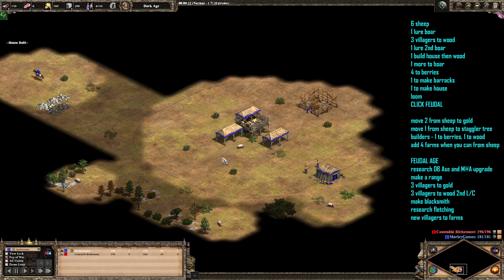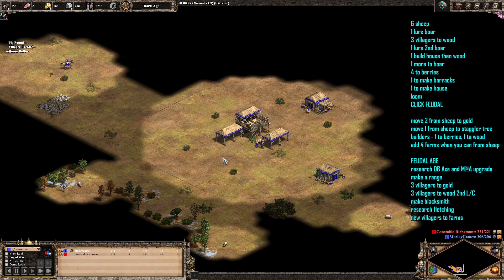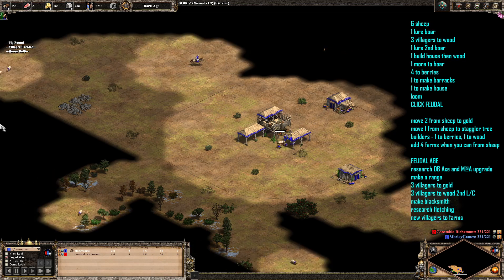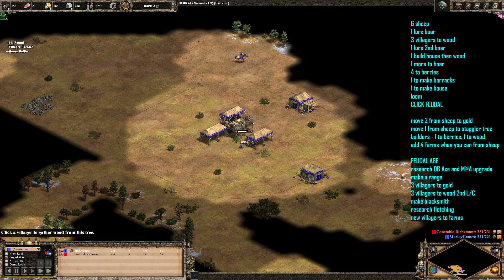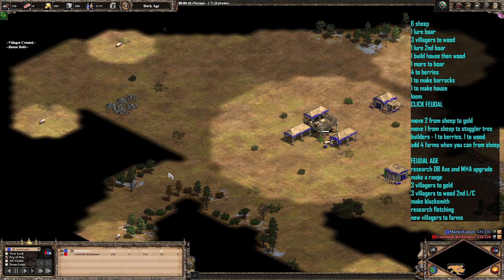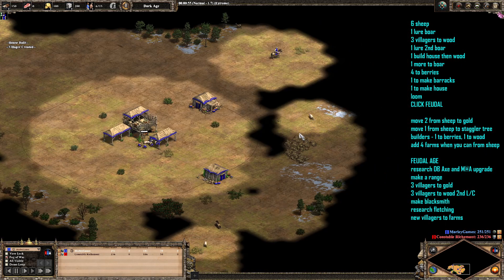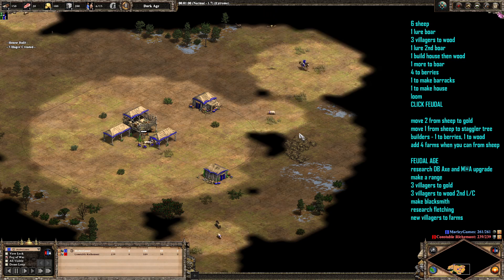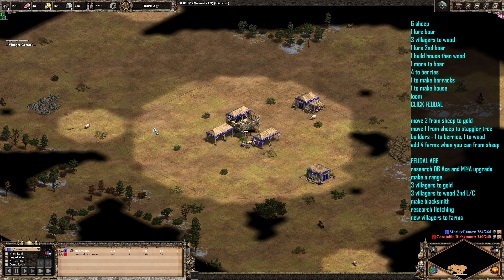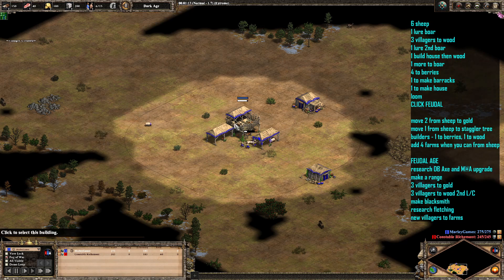This one's going to be a 20 population man-at-arms into archers build order. It's quite a good one — it's a pretty fast man-at-arms rush. The reason we're able to do this is because of the plus 200 wood that you get when you reach the feudal age with the Dravidians, which means we can be a little bit more relaxed with the wood. Also the fact that they get a bonus where the barracks technologies cost 50% less, so it makes the upgrade for man-at-arms quite cheap.